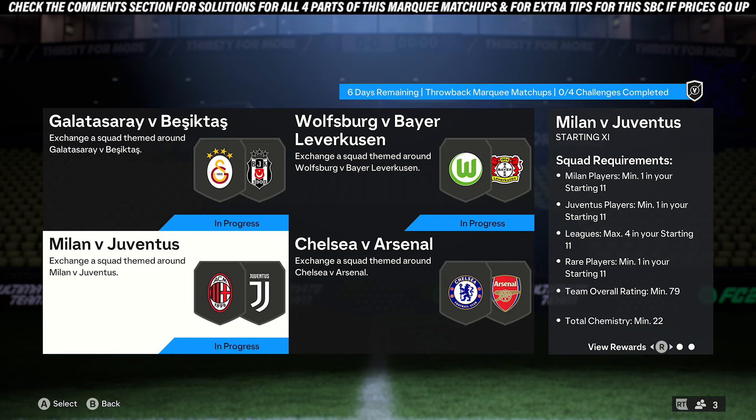Today I'm going to be showing you how to complete the Milan v Juventus part of marquee matchups. For this squad you need 1 Milan player, 1 Juventus player, 4 leagues max in the team, 1 rare card, a 79 rating, and 22 chemistry.